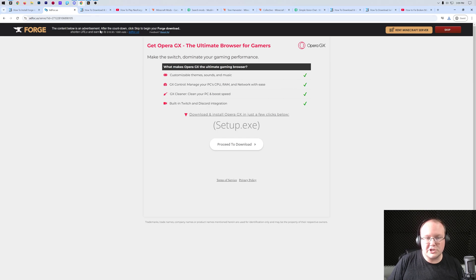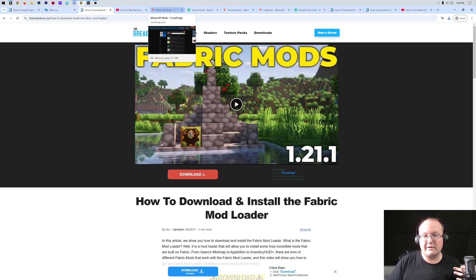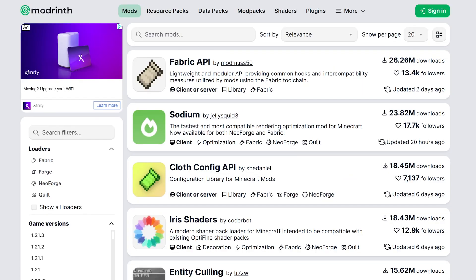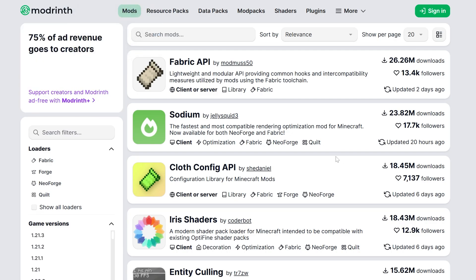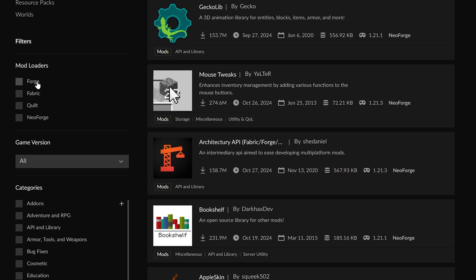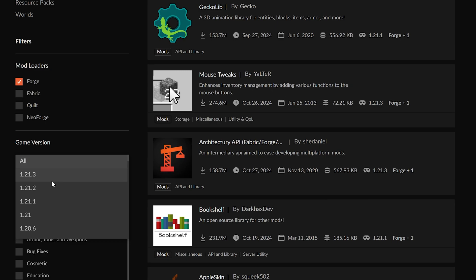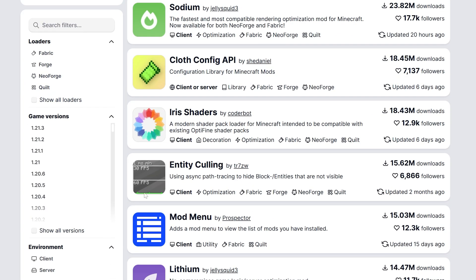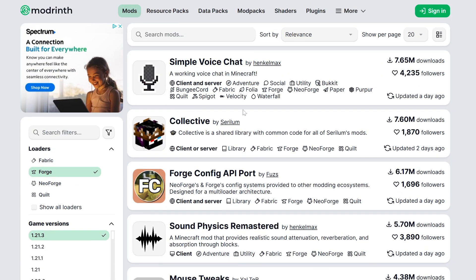With Forge downloaded, we need to download some Minecraft mods as well. There are two popular places to get Minecraft mods: CurseForge and Modrinth — both are linked in the description. Which one you use depends on what mods you want; some mods are only on CurseForge, some only on Modrinth, and some are on both, but both are trusted sources. On CurseForge, you can filter — and that's important — because we want Forge mods only, mods compatible with the Forge mod loader, and we can select version 1.21.3. You must use mods for 1.21.3; mods for other Minecraft versions or other mod loaders will not work.